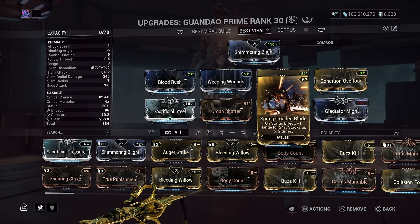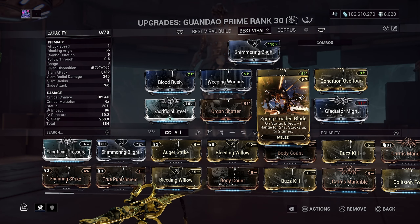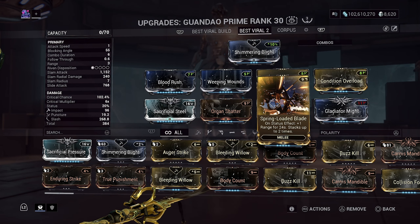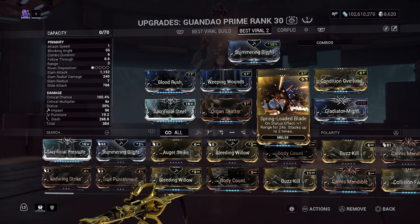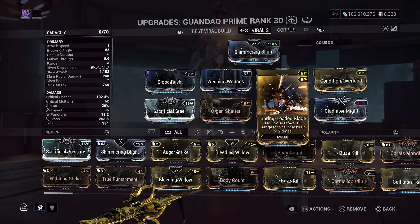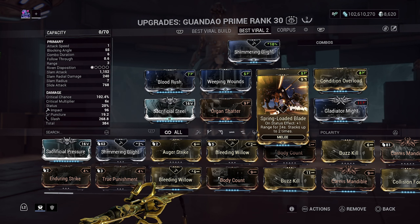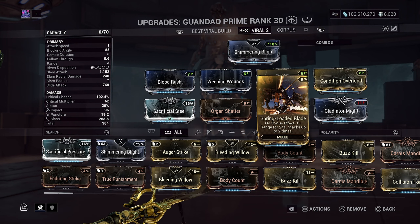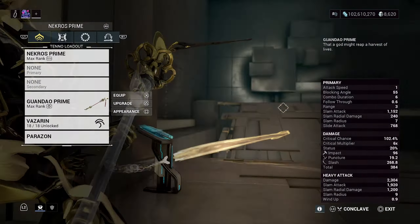You can get it from a Deimos enemy as well. Somebody might know, so you can put that in the comments so people know. This mod stacks up to two times when you have a status effect proccing. You get plus one range for 24 seconds, and it stacks up to two times. So this mod actually only works on range and stacks up that range — that's actually pretty cool.